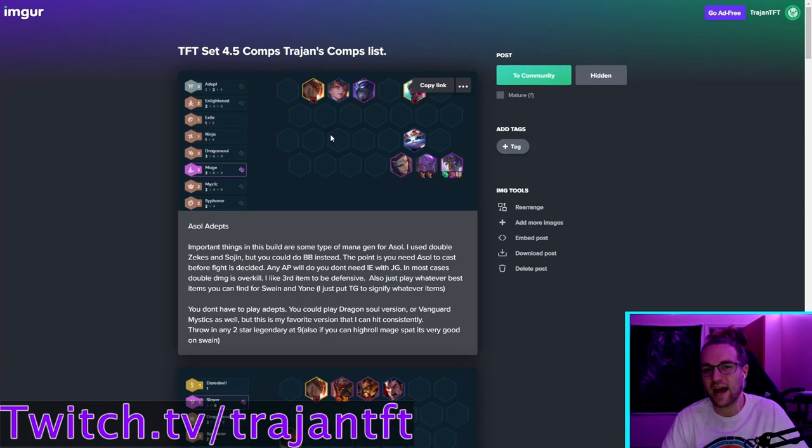Dragon Soul isn't the main focus of this build — you don't even have to have it, but it works well. For an alternative version without Dragon Soul, add Lulu and keep Swain and Siphoners. Morgana is really strong and gives Enlightened and Siphoner bonuses. The key things you need are mana generation for A-Sol, three Mages, and a solid front line. Dragon Soul and Siphoner are big bonuses. Having a Yuumi to help him cast faster is also really nice.